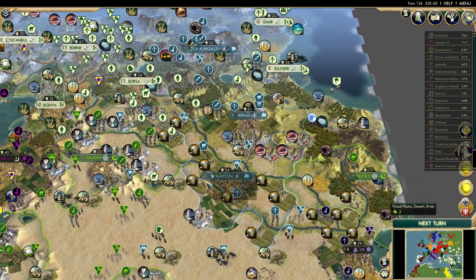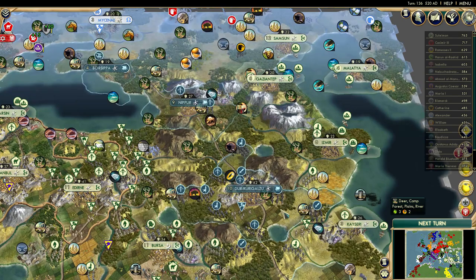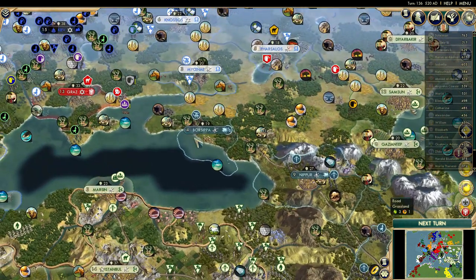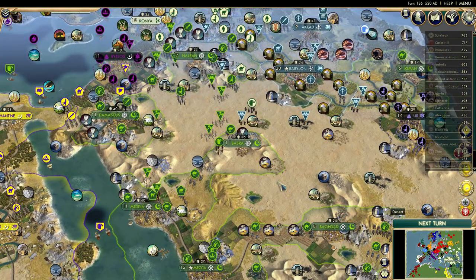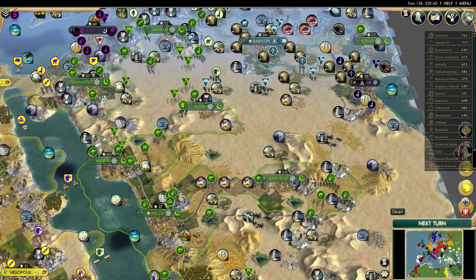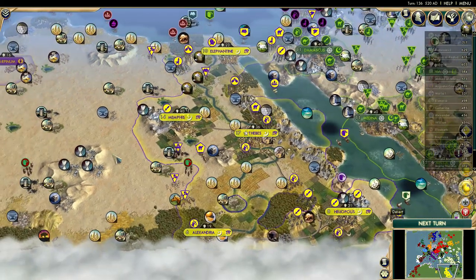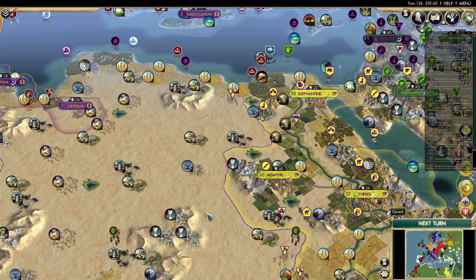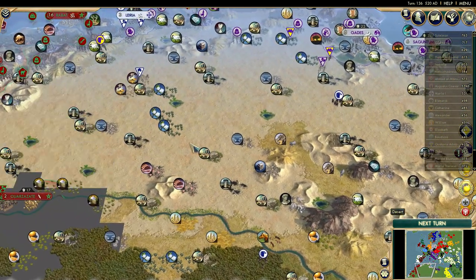Babylon was probably struggling because he didn't have access to a lot of other AIs - he's locked off in the corner. The Ottomans have really been stopping any sort of expansion. There were a lot of oil in the Sahara Desert as well as the Arabian Peninsula, and it looks like there is quite a bit. Arabia is continuing to expand. Egypt and Arabia will more than likely be the main providers of oil because I didn't see much oil at all in Europe. I don't see much aluminum either - that's a really strange thing.